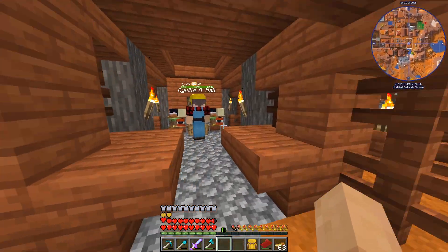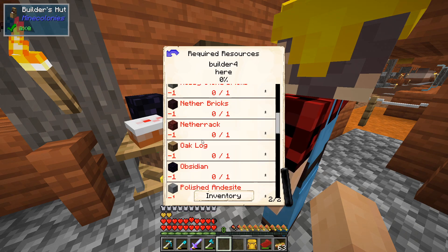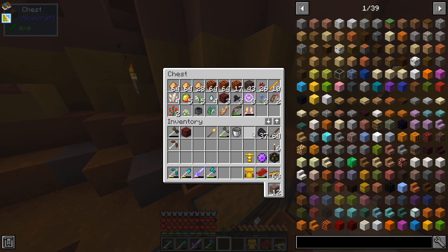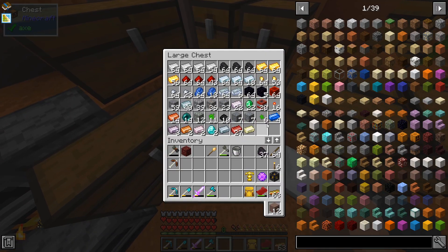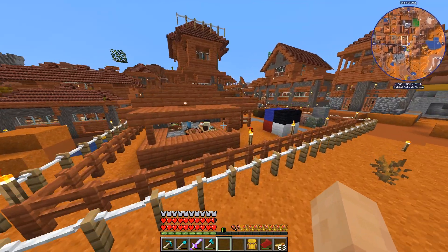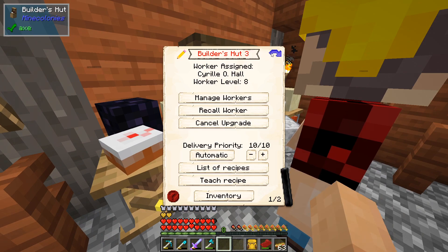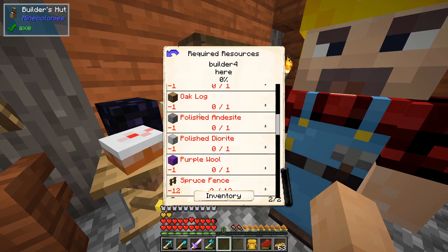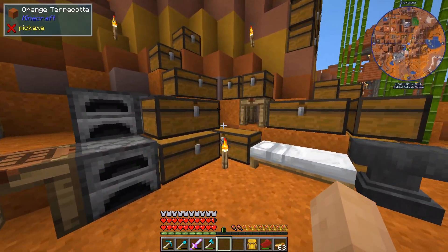We've nailed off a couple of the odds and ends for this build. Still need light gray clay, mossy stone bricks, nether bricks, nether rack, and obsidian - a lot of little one-offs. I don't have nether brick - I don't think I do. That might be a sticking point because I don't have much nether rack either, so we'll have to jump into the nether.